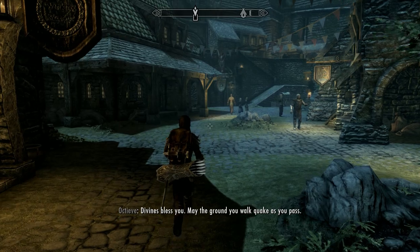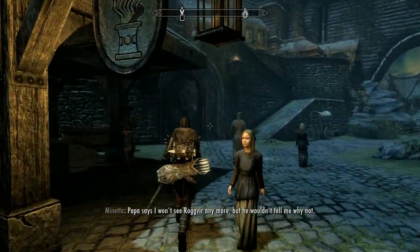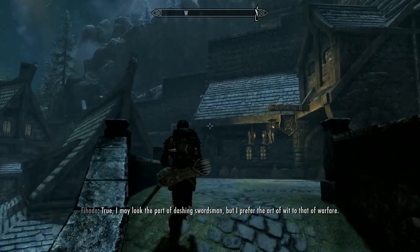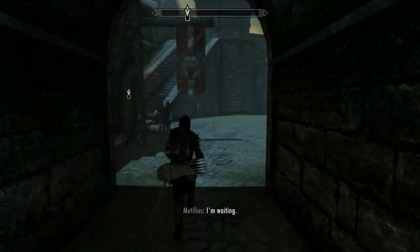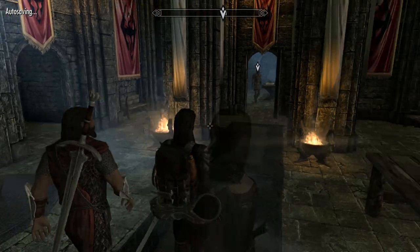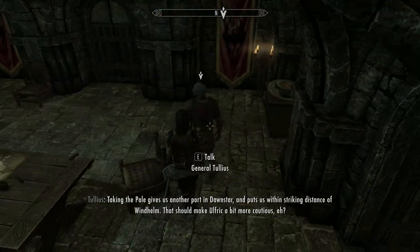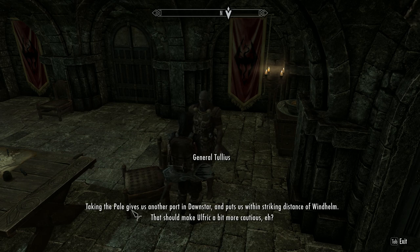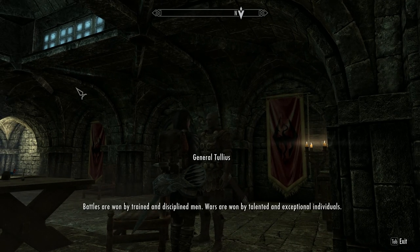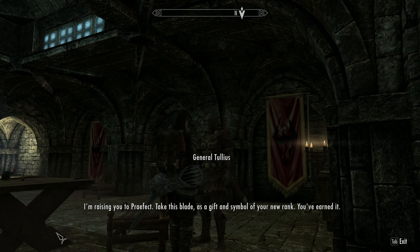Let's go and see old General Tullius. There's five of these to get through — I think four, and then we've got the final battle for Windhelm, which I assume is going to be fairly tough. Taking the Pale gives us another port in Dawnstar and puts us within striking distance of Windhelm. That should make Ulfric a bit more cautious. Battles are won by trained and disciplined men. Wars are won by talented and exceptional individuals. I'm raising you to Prefect. Take this blade as a gift and symbol of your new rank. You've earned it.